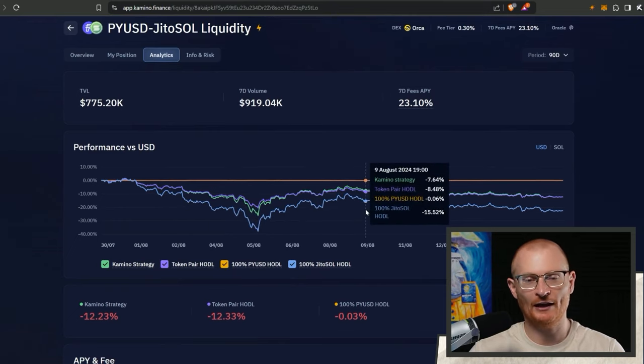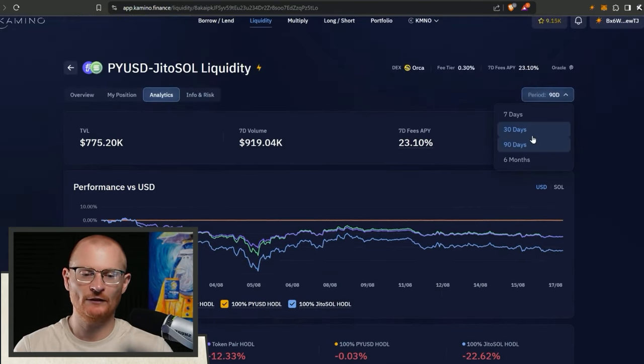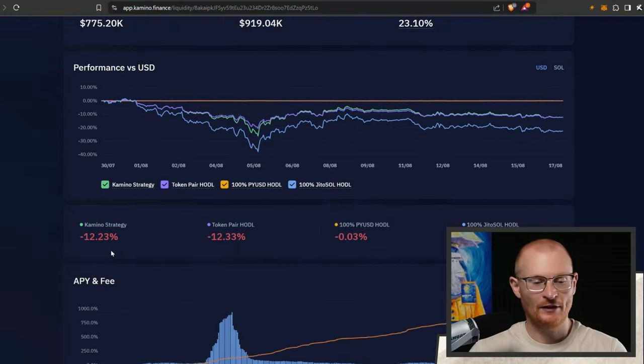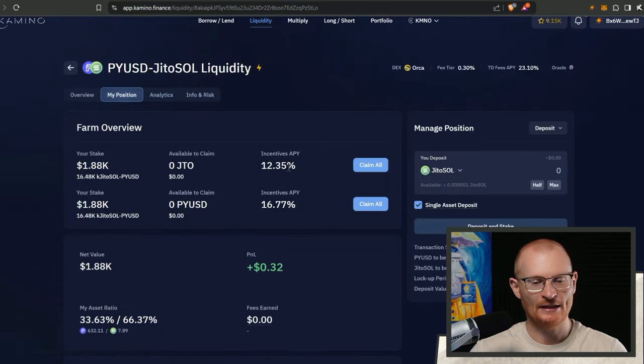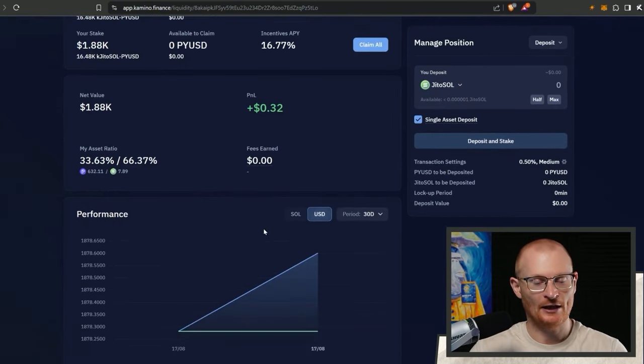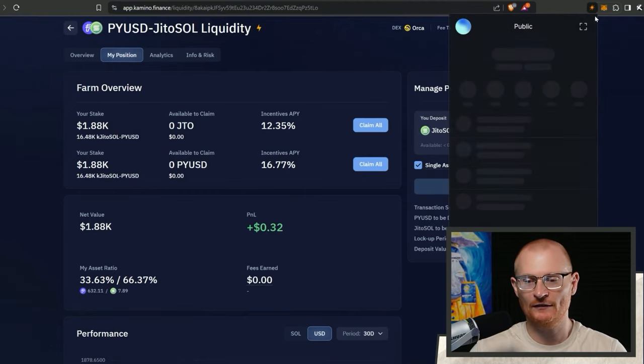This only goes off the actual APY. If you just hodled Jito SOL you would be down more, and even over the last 30 days this is still outperforming. Plus it was 90% APY - now we're getting incentives at an extra 12% here, an extra 16% here, as well as 23%. It's nothing crazy but it's all worthwhile.